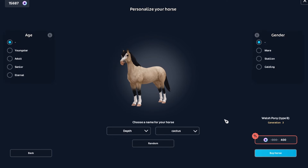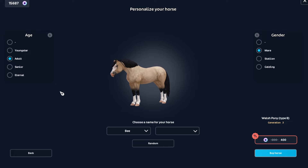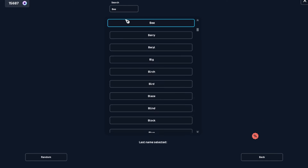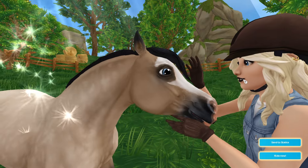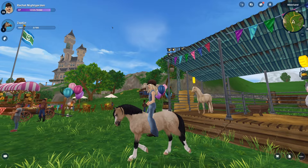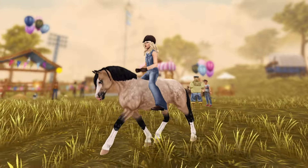So what do I want to call it? Not Depth Cactus. Butter Biscuit — that's really cute. Bee is really cute, right? We're going with... Zaplin. Okay, horse number one of I don't know how many yet. I just absolutely love this breed. Look how fluent they move.